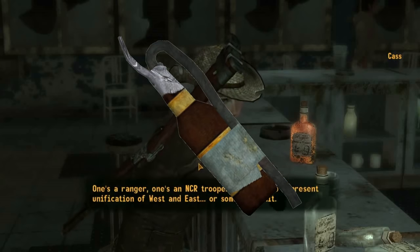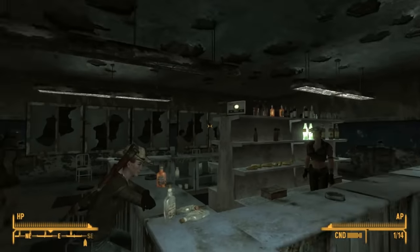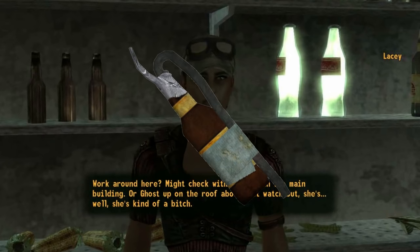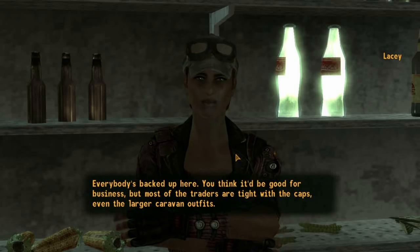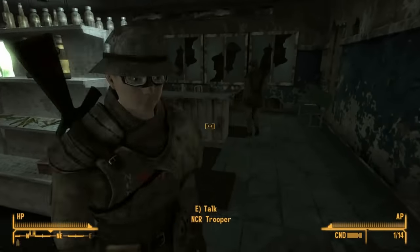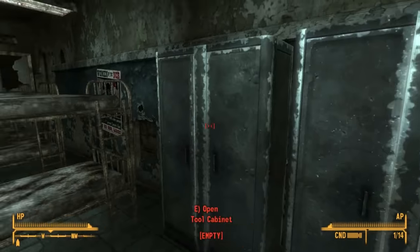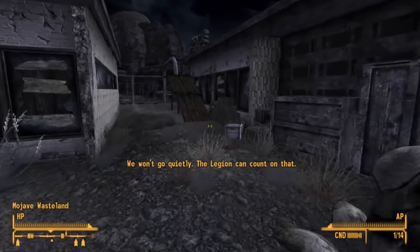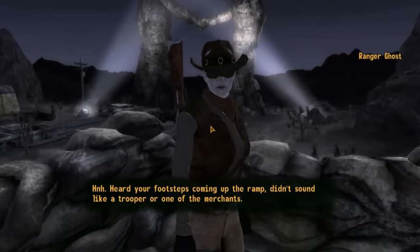Steady is a Fallout New Vegas only chem with a very specific purpose and very mysterious ingredients. When administered, it eliminates sway when aiming down the sights, making it easier to get shots on target, and it can also drastically improve the odds of hitting a target in VATS. It appears to be contained in a glass bottle with what looks like a metal heating element exposed to a flame, and a long tube where the user would inhale. Given the effects, the chem could very well be some sort of muscle relaxant — some reducing neuromuscular transmission and others reducing muscle spasms, called spasmolytics. Be careful when using it, since it has the highest addiction rate of any chem in Fallout New Vegas at a whopping 80%.